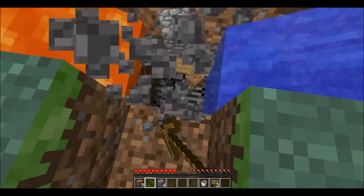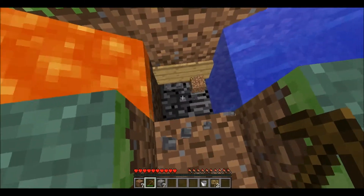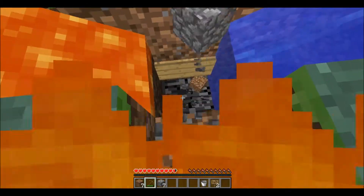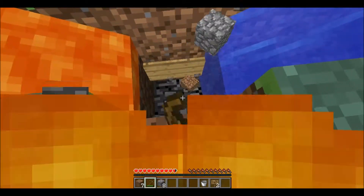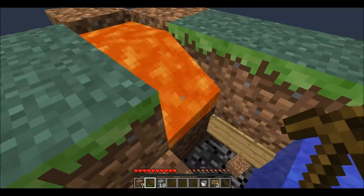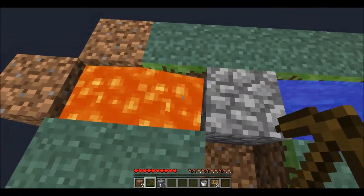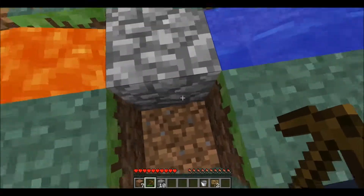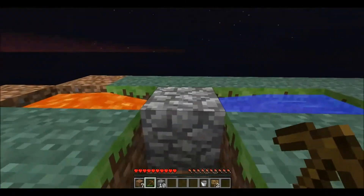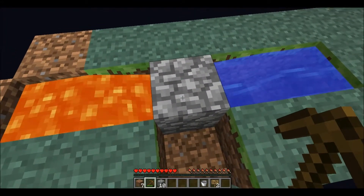If you stand in here you can mine — one, two, three. A wooden pickaxe isn't the fastest pick, so when you try this yourself you will notice it goes a lot faster. You can stand in here and mine all day. This is a pretty efficient cobblestone generator. I know there are multiple generators which avoid cobblestone falling into the lava, but this is just a simple, quick, and easy-to-build one.